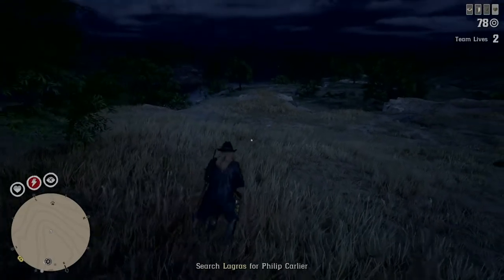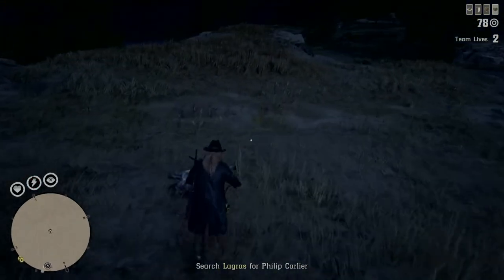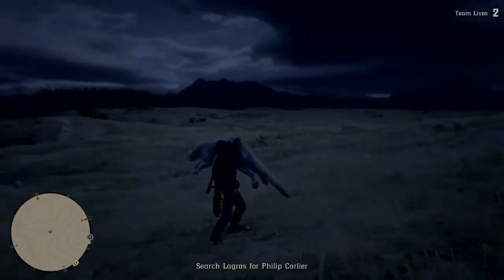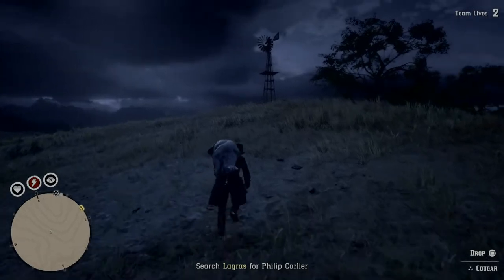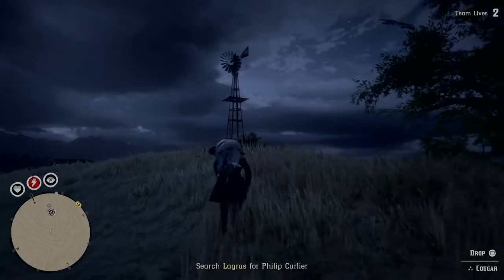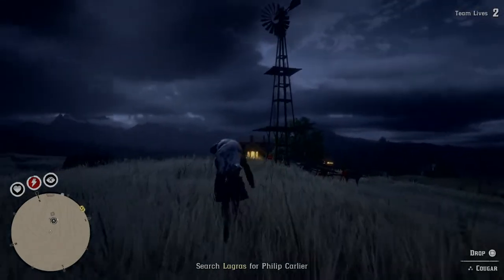Another way: get the cougar, have your wagon set up, fill your wagon up — you can do this multiple times — then take it to the butcher and sell it for money. You can also go around this lobby and get collectibles like liquor bottles or family heirlooms, which are sitting outside, not in a lock box or anything.